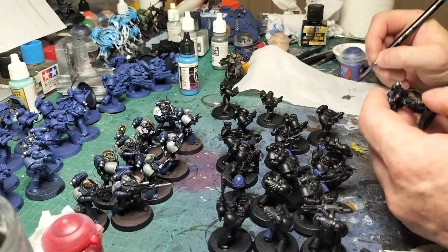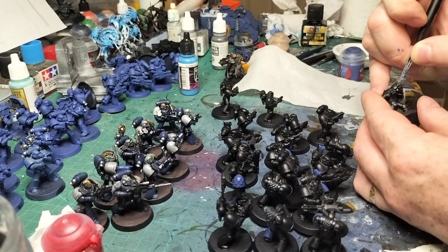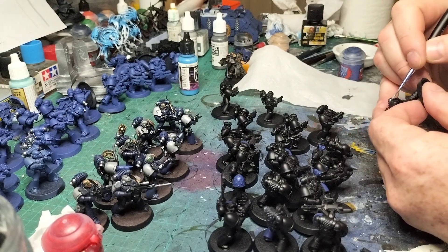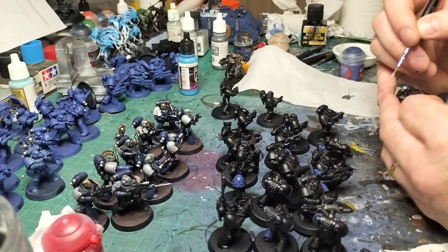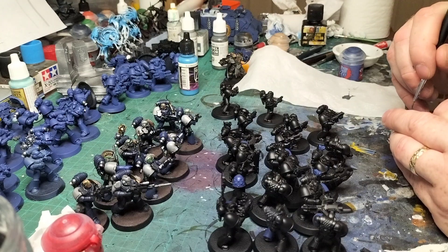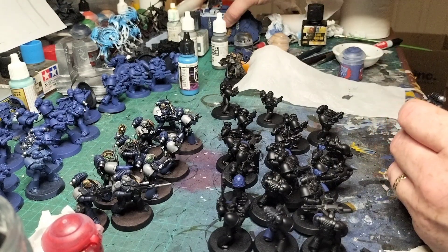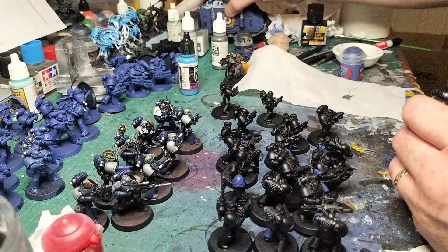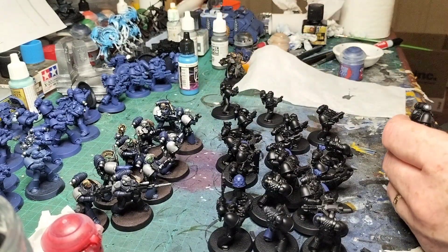I've gotten two five-man units of Terminators done — the Hammer and Plasma, and the Chain Fist and Melta Gun ones. Five of each, all completed and nicely done. I got some paint on the Emperor's Major Kills mini that I did a special on last week. And I got this Damocles Command Rhino just about ready to go — she's just got some ink on it waiting to dry. Coming along very nicely, still a lot of weathering, highlights, and edging to do.